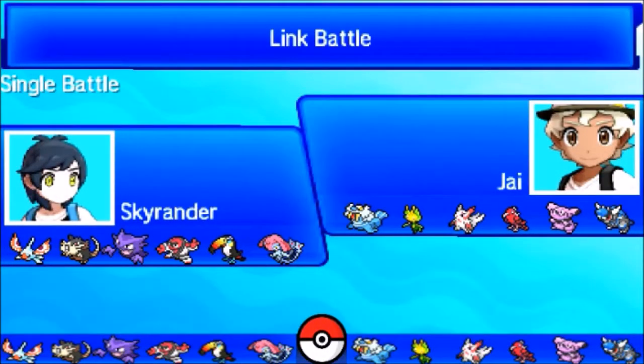Welcome back to another Pokémon Wi-Fi battle with yours truly, the Sky Render. Today we're going up against Jay, and his team is very cool. We see Leavanny first and foremost, so we already know this is a sticky web team. We see Walrein, which is awesome, and Sandslash, which is probably the best sticky web sweeper in NU and PU.